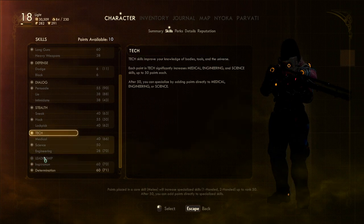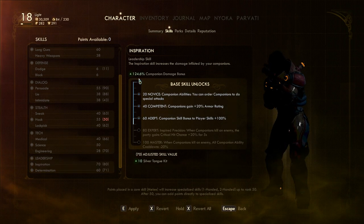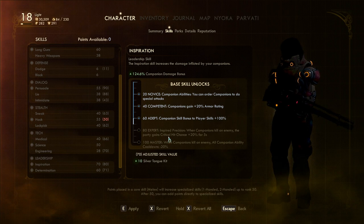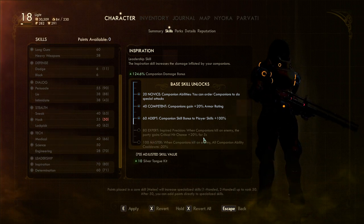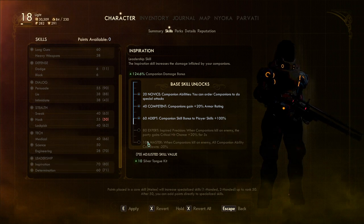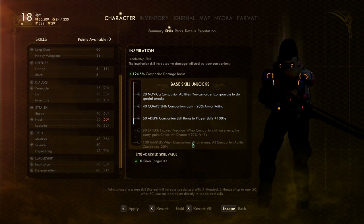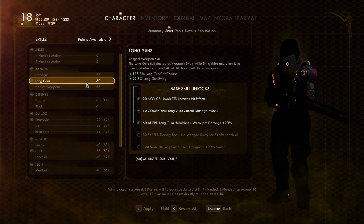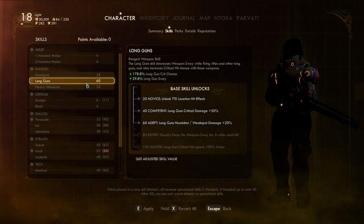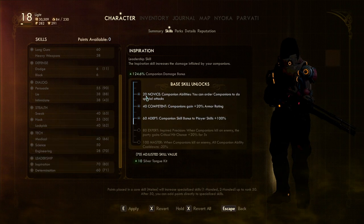What's stupidly good is companion damage bonus from Inspiration. It's 94 right now, but if I put 10 points into it, it goes to 124 — which is crazy. Also, when companions kill an enemy, the party gains critical chance for 20% for 5 seconds. This also boosts the flat critical chance on top of that 20%, so this is just incredibly strong.